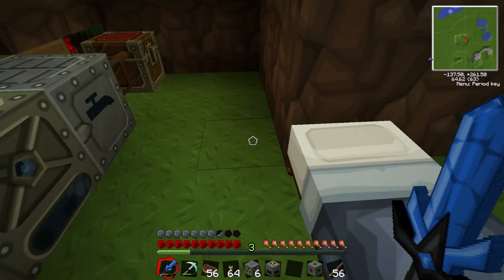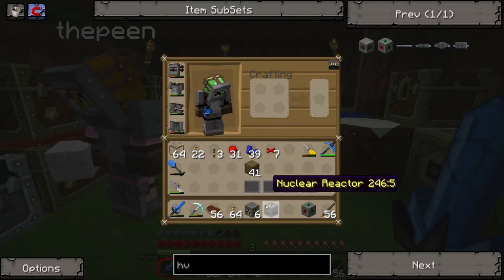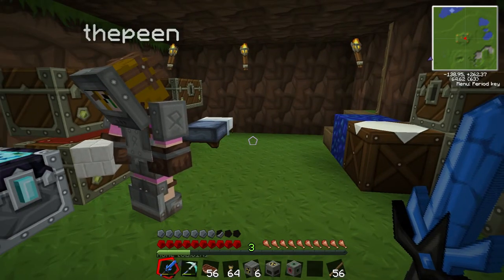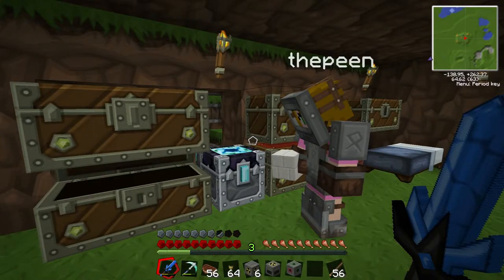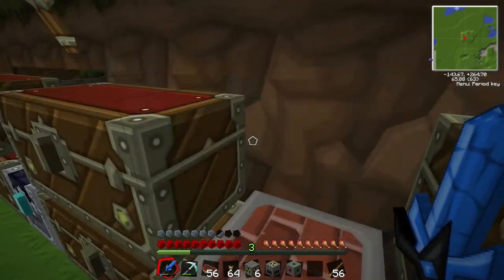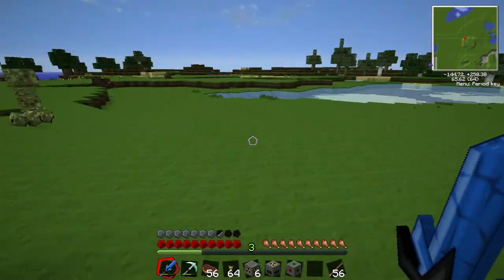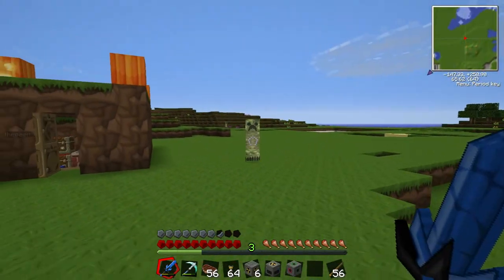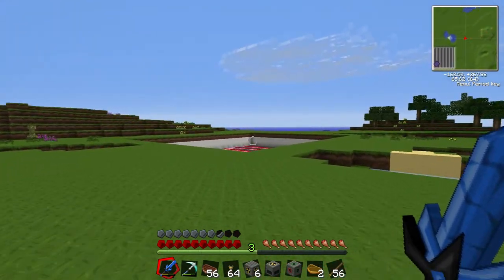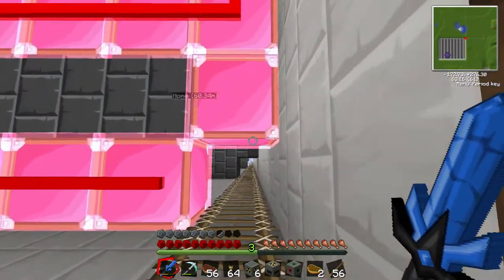Welcome back everybody. Last time we made a reactor and the necessary chambers and a transformer. What we're going to do is make some glass fiber cable, some paint brushes for pipes, and an MFSU. Once we've got that we can start. Do you have to make the paint and the paint brush? I believe so, because then you combine them to make the paint brush.